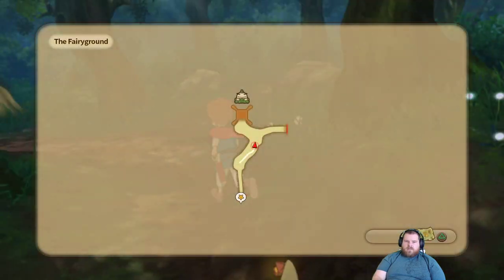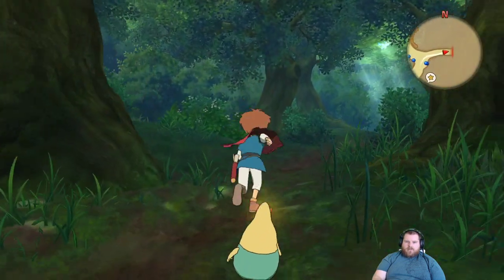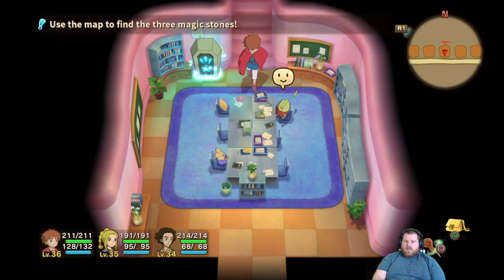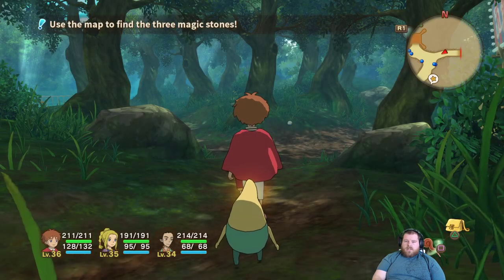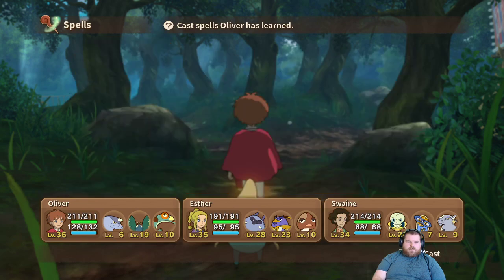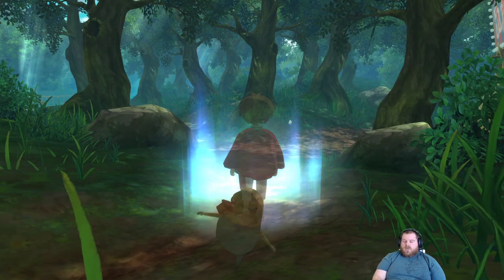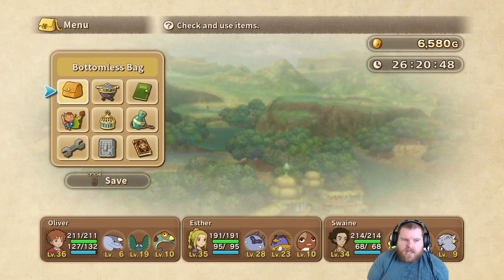No one in the nearby rooms or fairy area has anything useful. Let's go back to Castaway Cove to turn in the Royal Spear. But before we go do that, I'm going to take a quick break, run some ads, and we'll be right back.